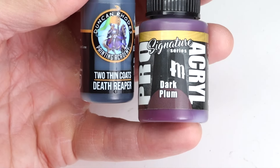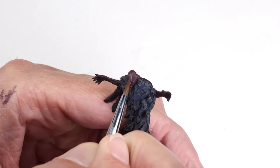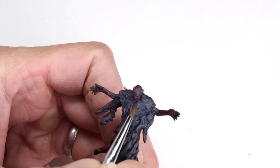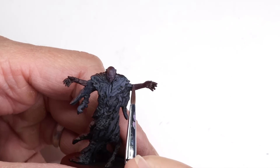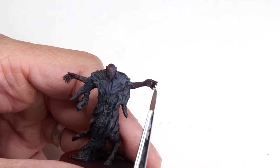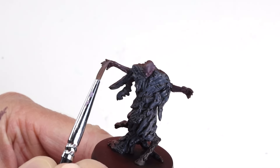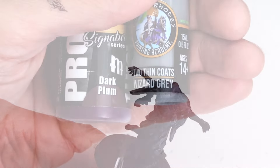I picked up a trifecta of gray paints from Duncan Rhodes' Too Thin Coats line that I'm going to use for the skin. I mixed Death Reaper into the dark plum to create a shadow layer. This has an ashy gray appearance that I really like for this character. It may be a little darker than the dark plum on its own, but it sets up a natural progression to the lighter grays that follow while still maintaining some of that violet in the flesh. Most, but not all, of the dark plum is covered with this layer.